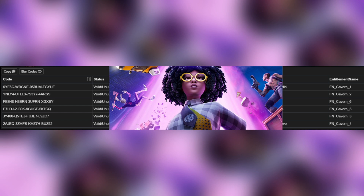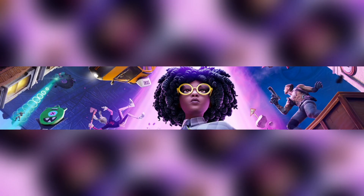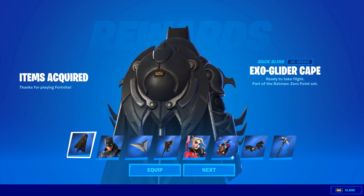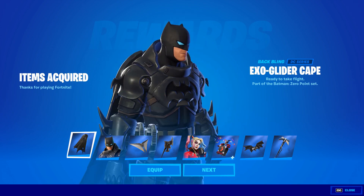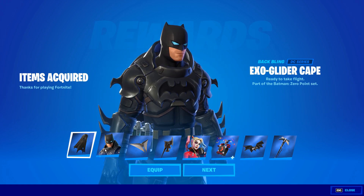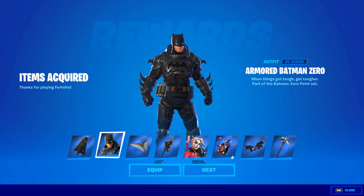I'm gonna jump in the game. You can see all my codes in the background — they've already been used now so you can't reuse them. But I've already got mine so hey, it's all good. So you can see all these came in: the Exo glider cape — that's one of the freebies. Because I put in the six codes, I get these two other things for free, which are the Bat cave and the Armored Batman Zero.